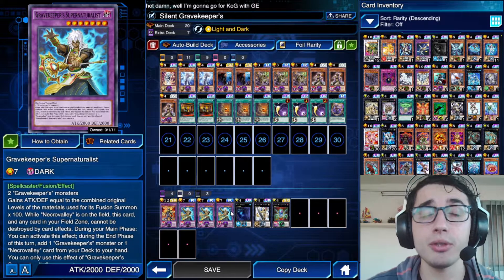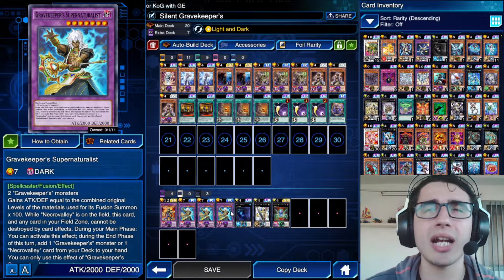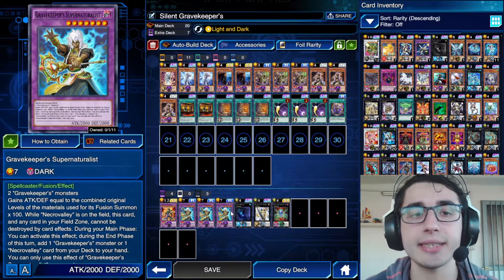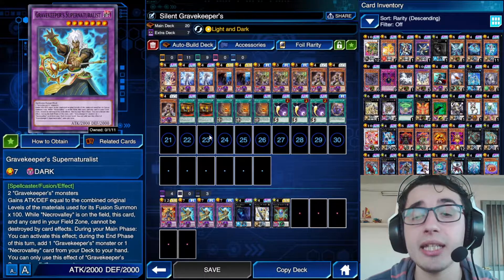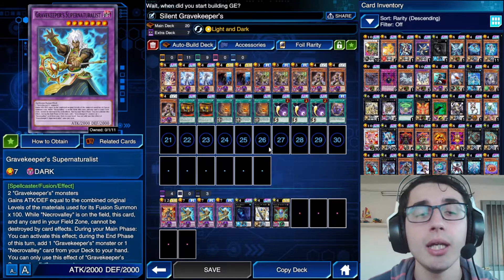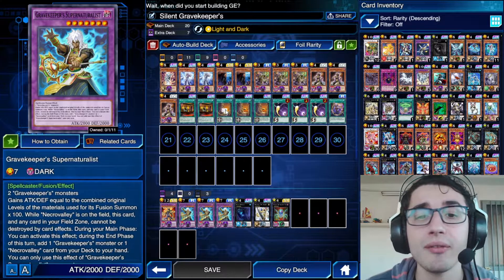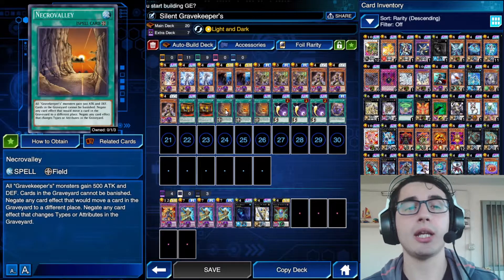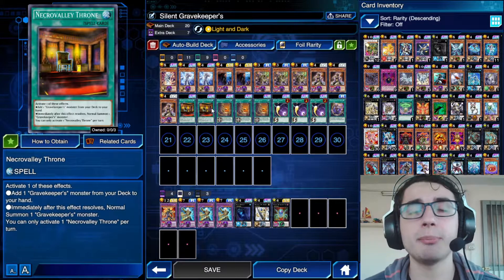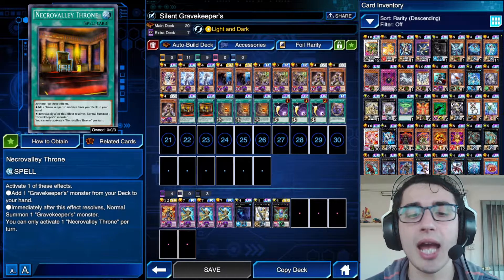We play three Spiritualists, and the fusion target is Gravekeeper's Supernaturalist — a plus-one in the end phase. After activating its effect in the main phase, it adds any Gravekeeper card you want from your deck to your hand in the end phase. It also gains attack equal to the combined levels of the monsters used for its fusion summon. Then we have triple Necrovalley, the core card of the deck, and a couple of Gravekeeper's Throne, which lets you search for any Gravekeeper monster you need.